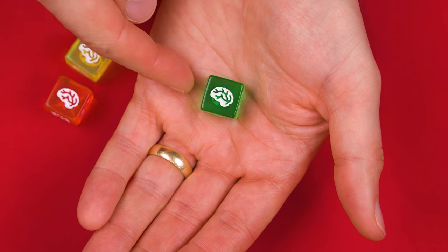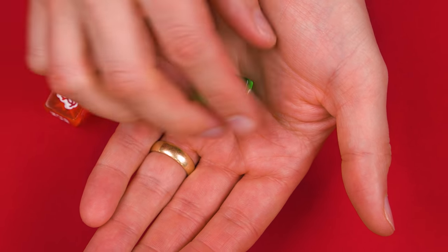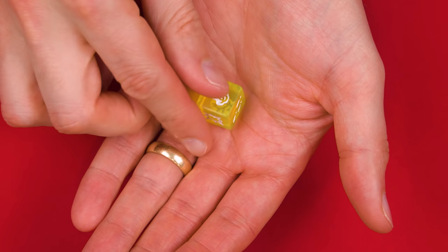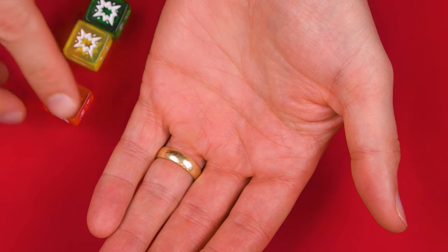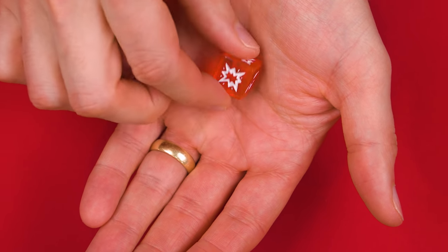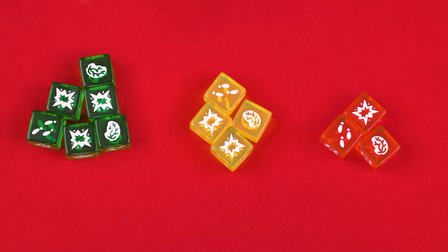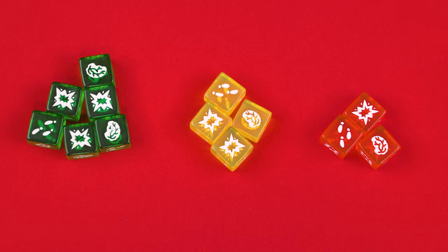Green dice are the weakest humans because they have three sides with brains and only one side with a shotgun. Yellow is tougher because it has two brain sides but also two shotgun sides. Red is the worst because it has only one brain and three shotgun sides. There are 13 dice in total, and when deciding whether to roll again, you'll want to consider what types of dice you already have out and what might be left in the bag.